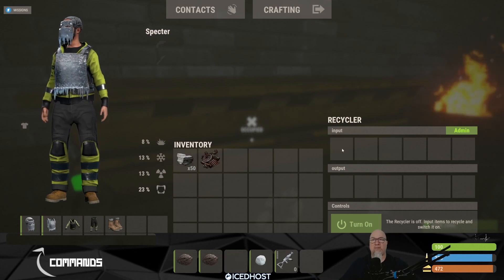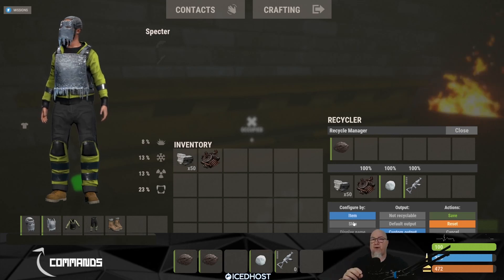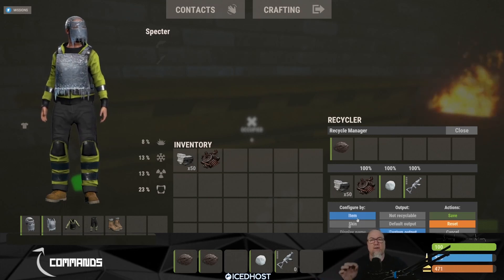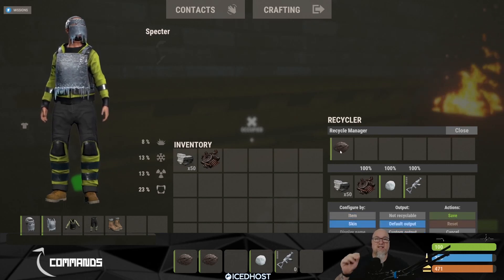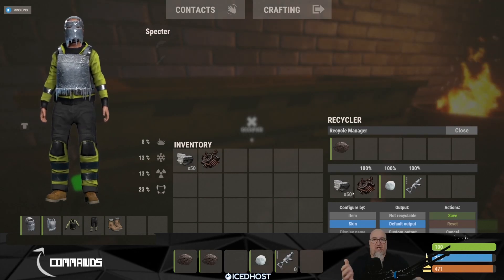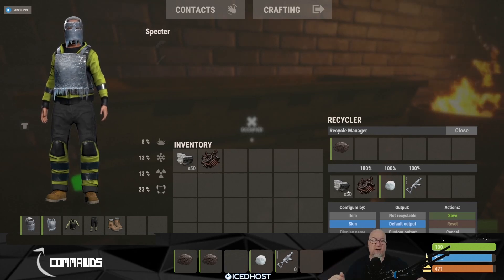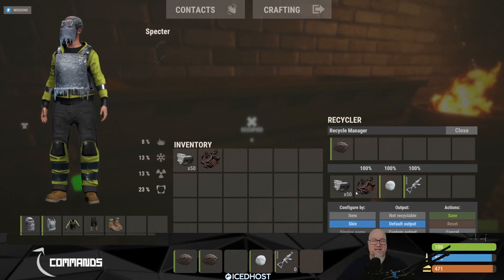Going back into the admin side of the recycler — I set up these recycle parameters using the actual item itself, so any rock put into this recycler will recycle into those four items. Now if we only wanted to do this for a specific skin, we can select 'skin' instead, which makes it so that only that specific skin will recycle into these items. You could put a specific item with a specific skin in your loot table and configure Recycle Manager to recycle it into something special — something worthwhile for players to search for.